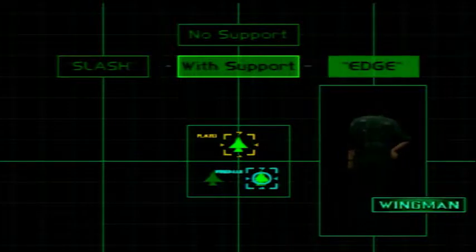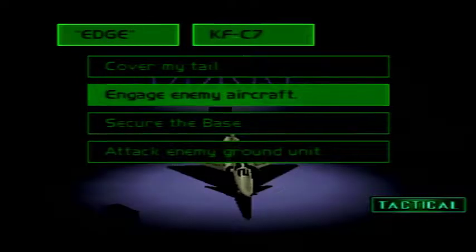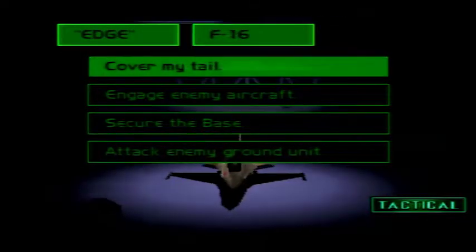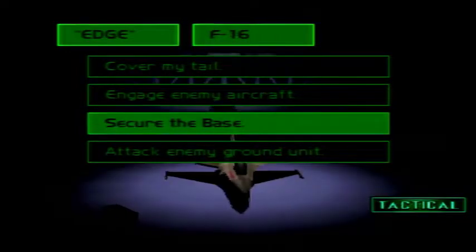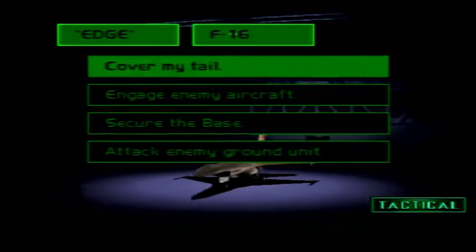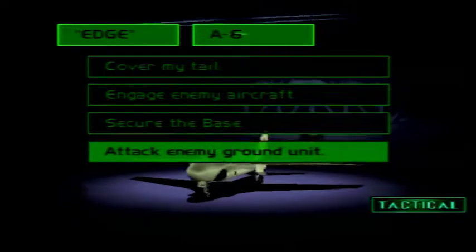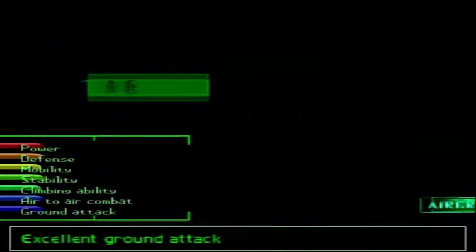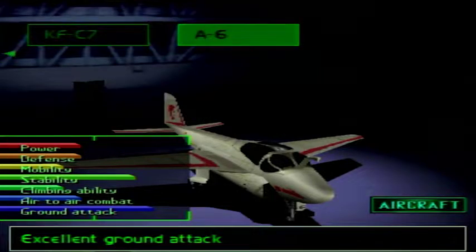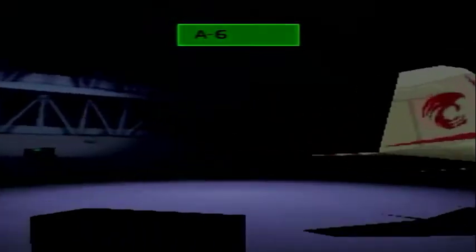Who does that remind you of? We're gonna go with Edge. We can tell Edge to do specific things and depending on what we tell her to do, she'll be in a different aircraft. I'm just gonna tell her to engage the enemy aircraft. I'll go in the A-6 and she can take the KC. I forgot to buy the F-16 — next time. Thin Castle, let's go!